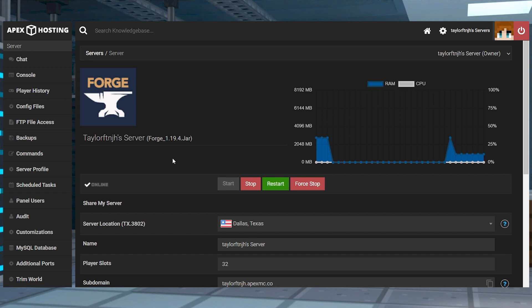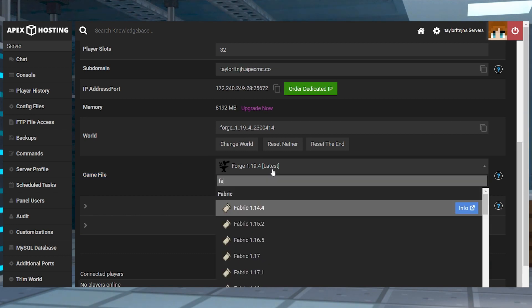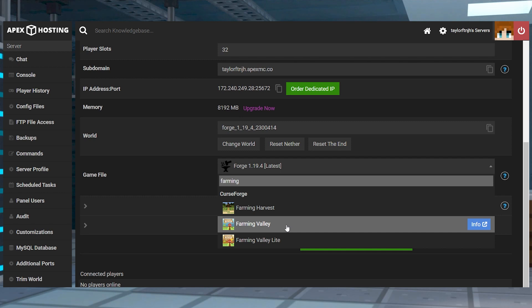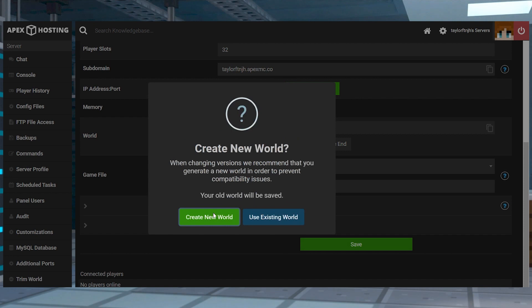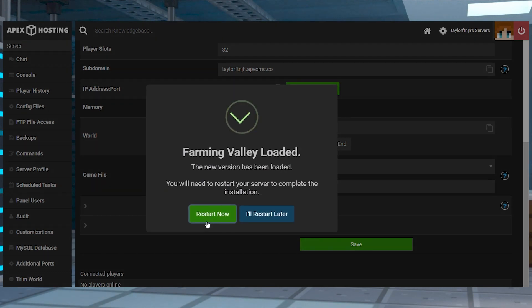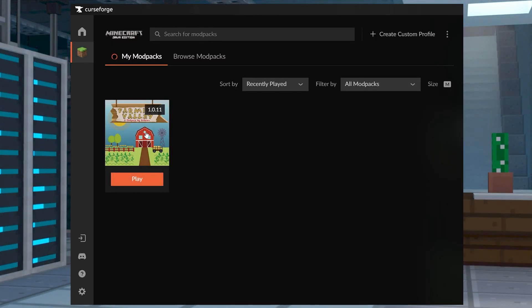Head towards your Apex Server panel and find the Game File section. When you find it, click the currently selected option to reveal a drop-down menu. Continue to type Farming Valley in the text box, then click it again to begin the installation. Press Change Version and choose to create a new world in the following prompts, and after that you can click Restart Now to begin loading the mod pack. Once that's done, join the server with your Farming Valley profile in CurseForge.